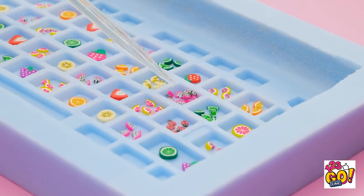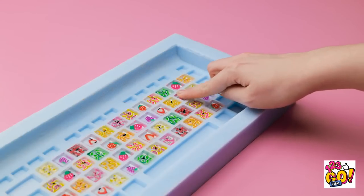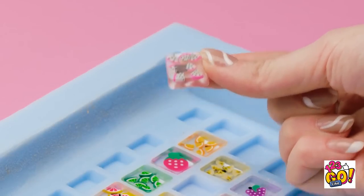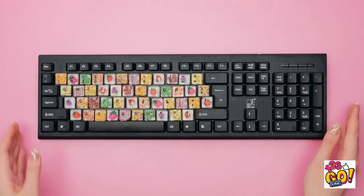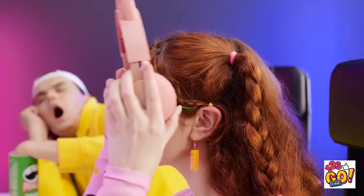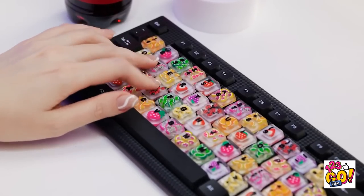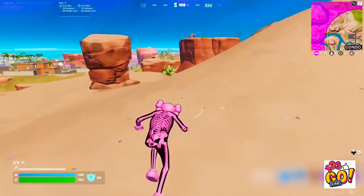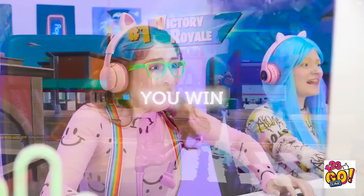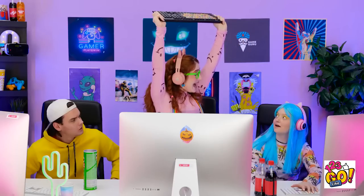Now it's time to add some epoxy! I don't want to overfill it — that'll just cause problems. I filled all of them and now they're set! Now I can take them out — look at how cute this is! Now I can put them on my keyboard, replacing my missing keys! I'm feeling pretty good about my new cute keyboard! Time to get back to my speedrun! I did it! I set the record! My lucky keyboard was the key! Here's a round of applause!